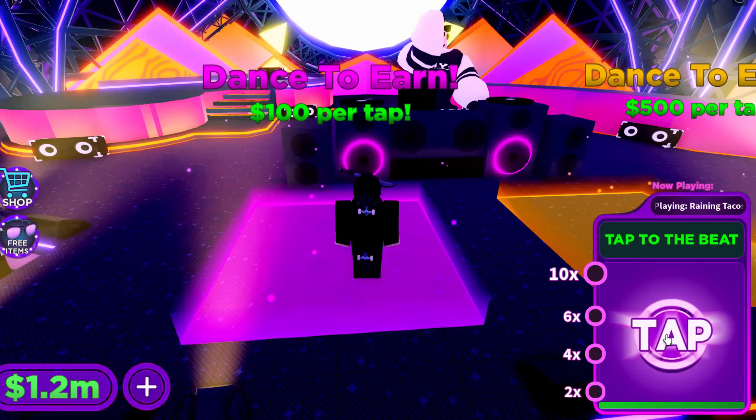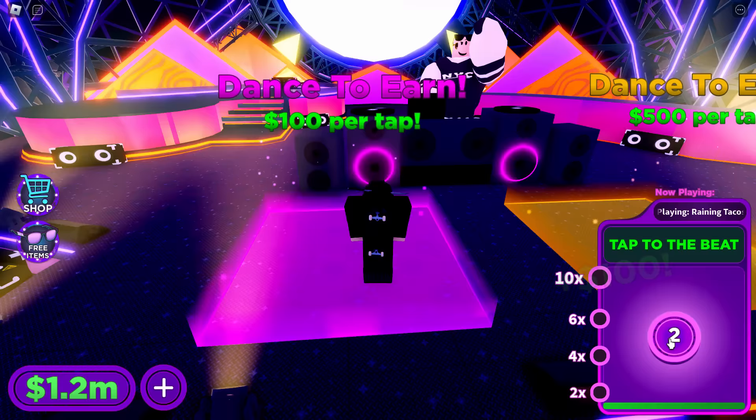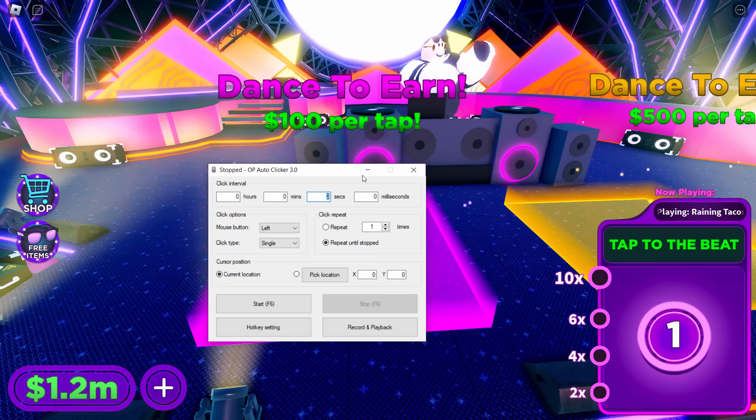To get the neon mask we need to stand on one of these pads and get to the 10x multiplier. You wait for the countdown — three, two, one — then tap, basically clicking your mouse. As you can see if I miss-click it will reset. So yes, you can do it the legit way if you want to.